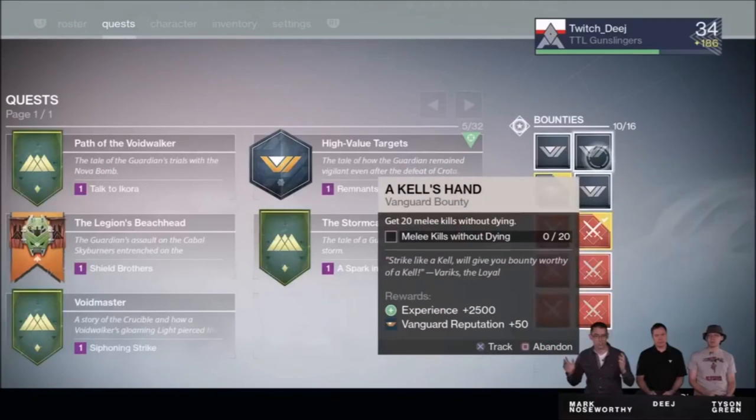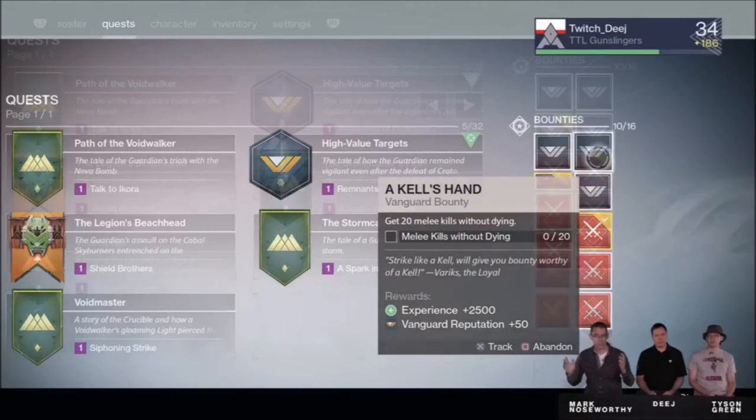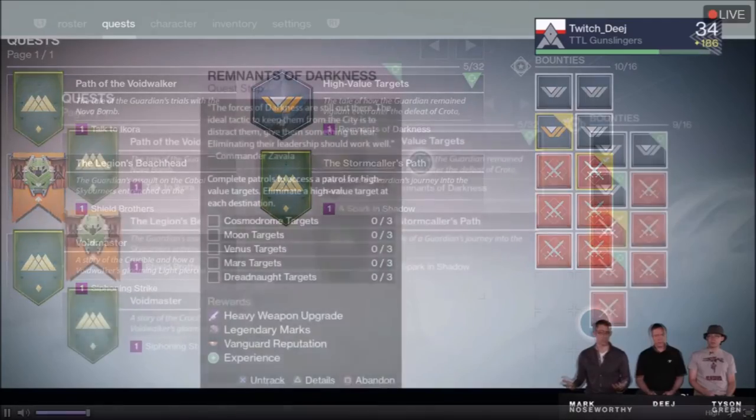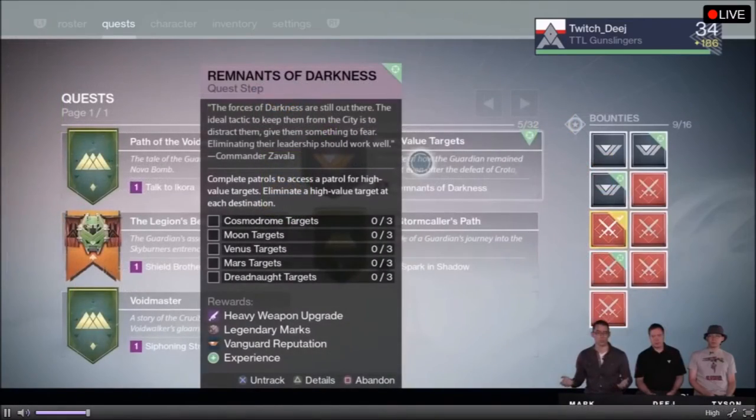We have a new quest screen where we can prioritize different goals by selecting them. We can hold up to 16 bounties now and turn in bounties right from the menu instead of going all the way back to the tower.